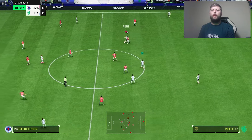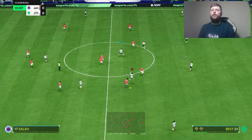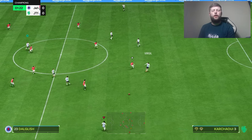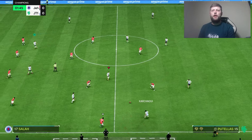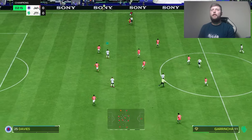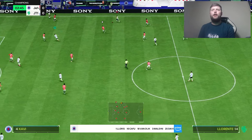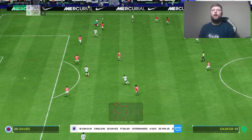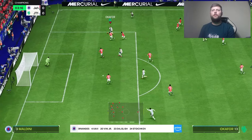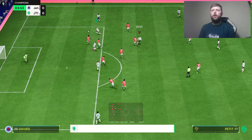I feel like Petite should actually be a really decent card. The only thing I'm a bit annoyed about is that he didn't get the double playstyle plus — I feel like that should have been a main priority for him. It's the same as Rooney — they have a decent upgrade, they look decent enough, but I'd kind of like to add a double just to add something different to the card. With Petite especially, he's got that Anticipate which is phenomenal.